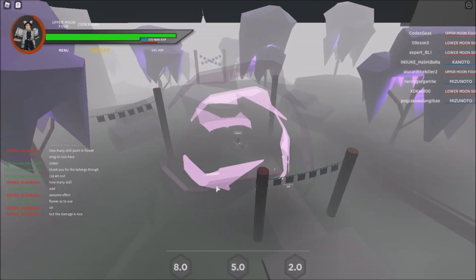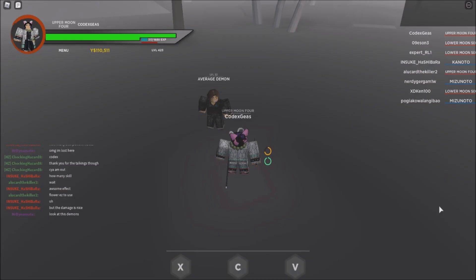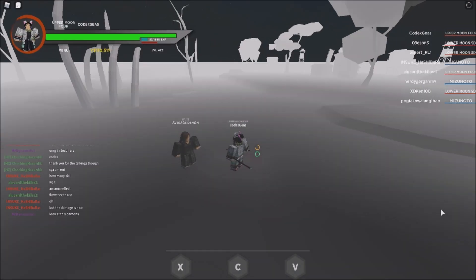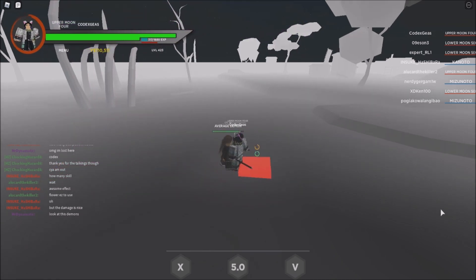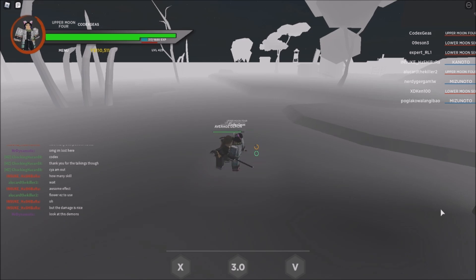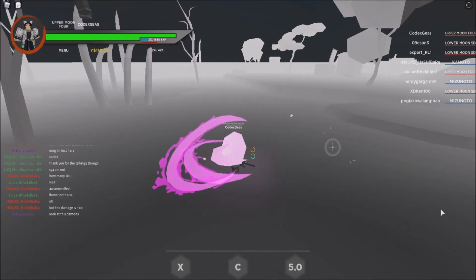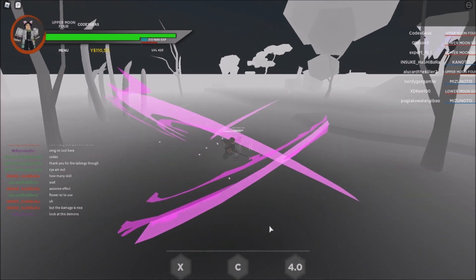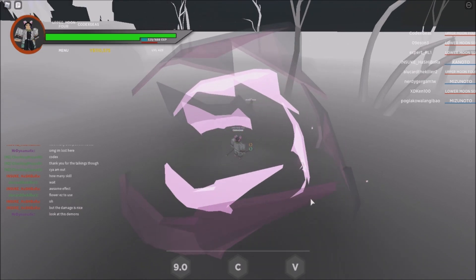So now let's try the combo on an NPC. Let's try the First Form — okay, that's pretty nice. Then the Second Form — okay, that's nice. And the last one, the Third Form — oh, that's pretty OP!